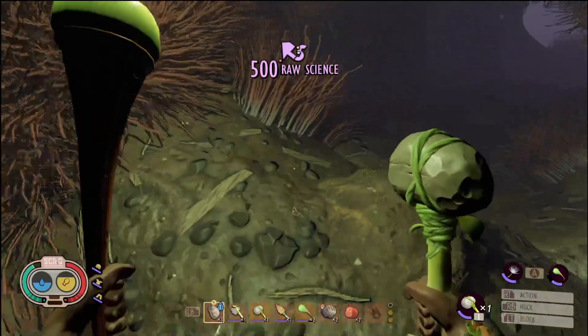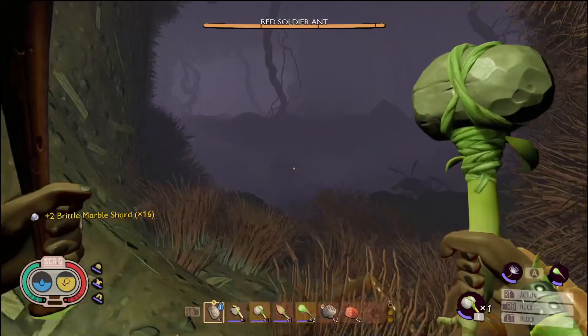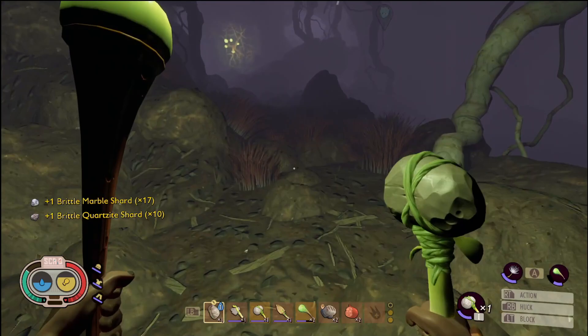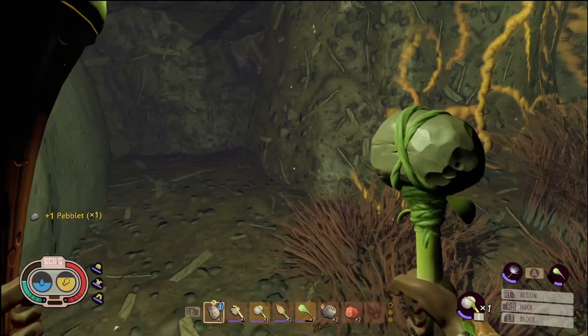Keep following the entranceway and you're into another larger chamber with a milk molar — again, you'll be back here one day with a tier 2 hammer. Grab more of the shards and move into the next chamber. There's not much else going on around here. You'll find maybe another couple of shards towards the entrance, up on the right-hand side of the tunnel, and this will lead you back to that original fork where I said take the left-hand side instead of the right.